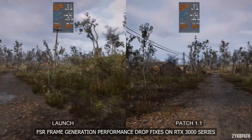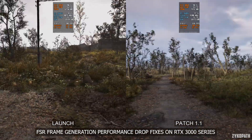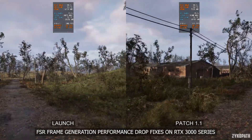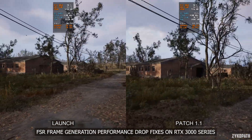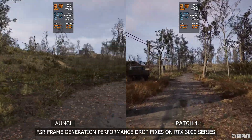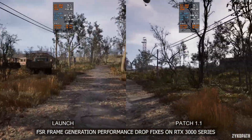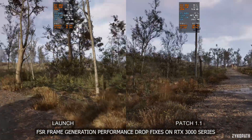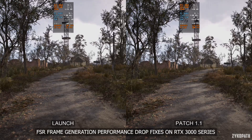On patch 1.1, the lowest it dropped to was 72 FPS. Even though general frame rates increased, this fix is still noticeable. Previously with frame generation, the game felt slow and sluggish, while now it actually feels very responsive to mouse movements. I think FSR frame generation is now fully fixed and is viable to use on RTX 3000 series GPUs, assuming your base FPS is already high enough.